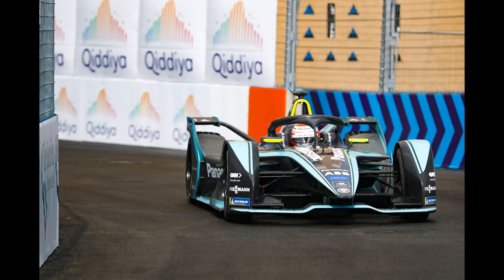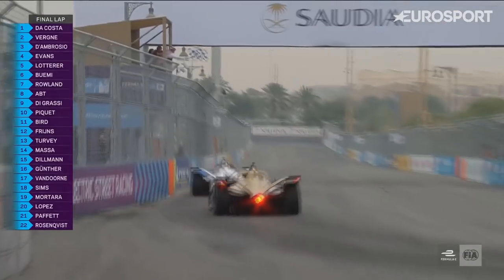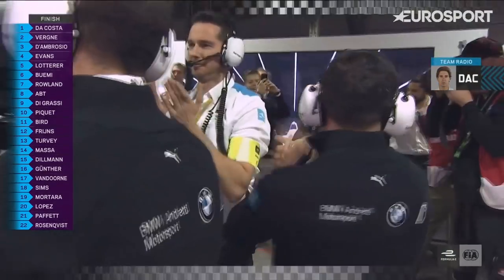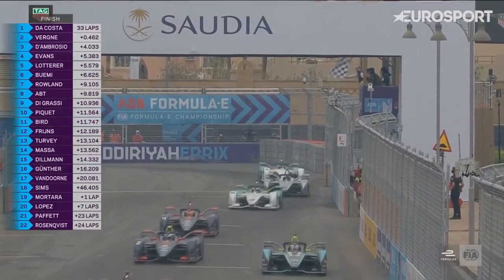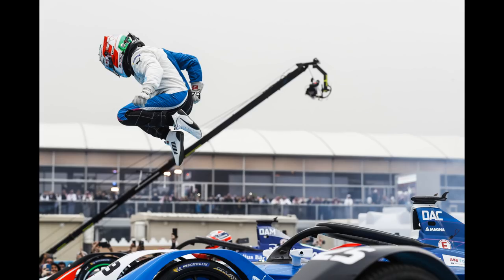Antonio Felix Da Costa won the first race of the season — the first race in the Gen 2 cars. It's his second victory in Formula E and the first for BMW Andretti, from pole position. What a wonderful race and drive. Vergne finished second, D'Ambrosio third. As a Da Costa fan, I was absolutely buzzing for him to get another victory. His first came in season one, so it's been a long wait.